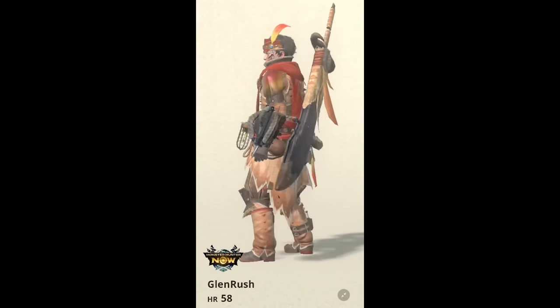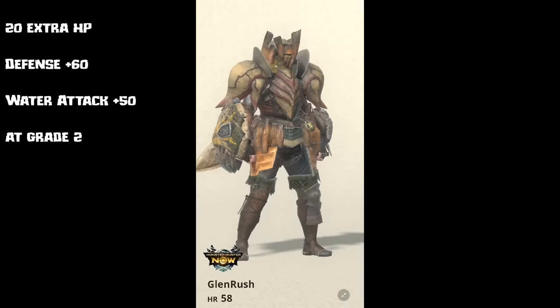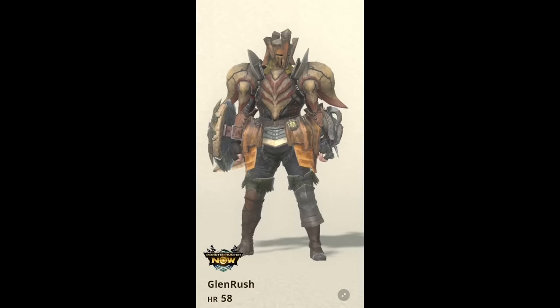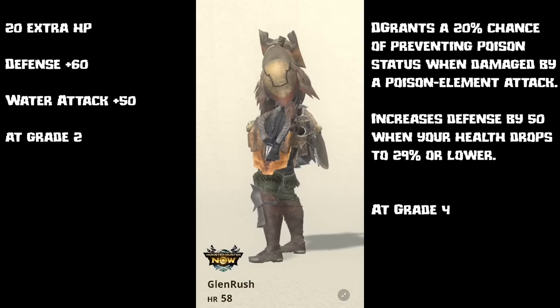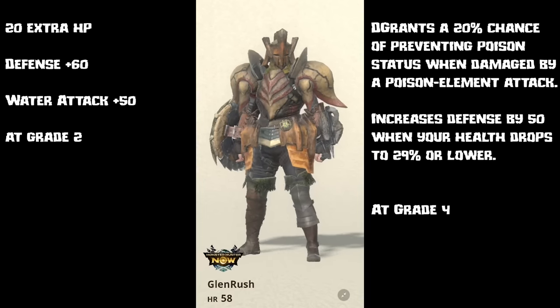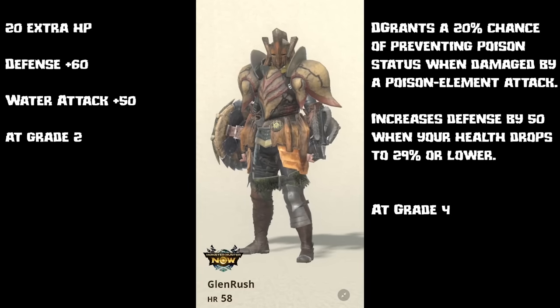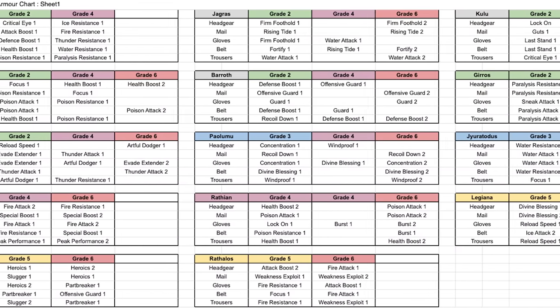Or you could just keep it really simple and go with full Kuluyaku armor. For a defensive playstyle, you could try going for the Jagras sword and shield, Baroth for the head, Jirototus for the mail, leather for the arms, Baroth for the waist, and Puke Puke for the legs. This gives you 10 extra HP, plus 60 defense, and plus 50 water attack at grade 2. And if you upgrade everything to grade 4, you get 20 extra HP, plus 60 defense, water attack plus 50, and you have a 20% chance of preventing getting poisoned when damaged by a poison element attack. So Puke Puke, and especially Rathion, will not poison you 20% of the time, and an increase in your defense by 50 when your health drops below 29%. But those are literally just a couple of options you have available to you.